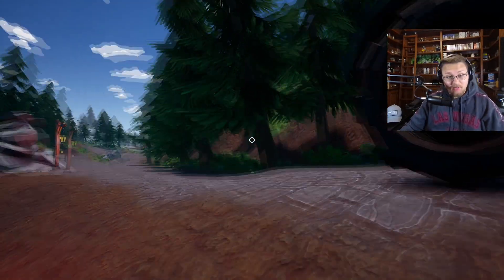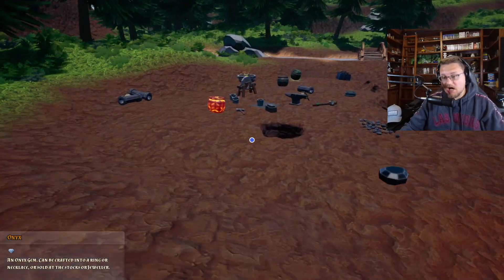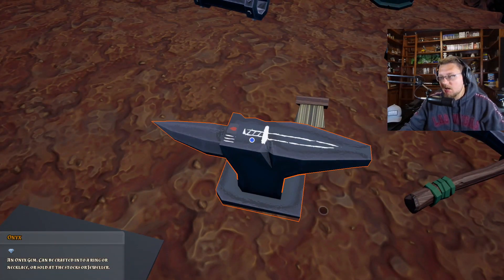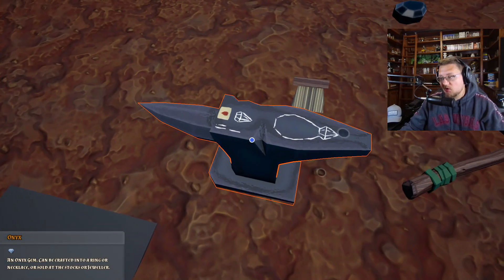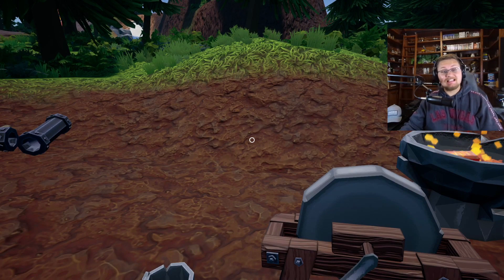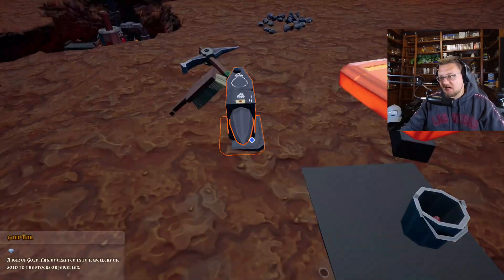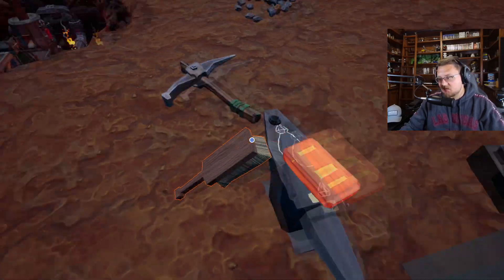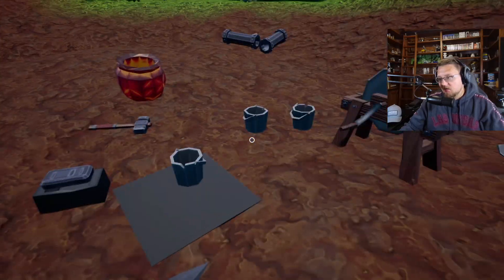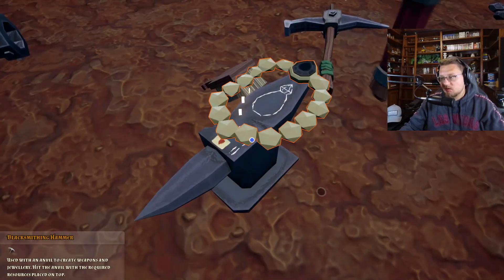After almost an hour more of work and trying to get this to work — and finding this super rare gem, the first onyx I've found in the game — we are finally ready to make our necklace. This took a long time. The game crashed three times. It's been a whole thing. We're finally ready to make this big old necklace. Let's get these pieces of metal on the anvil, grab my blacksmithing hammer, and make one big necklace.